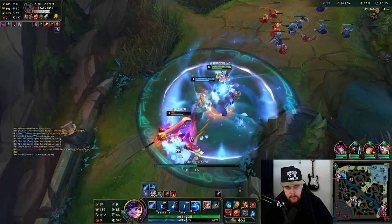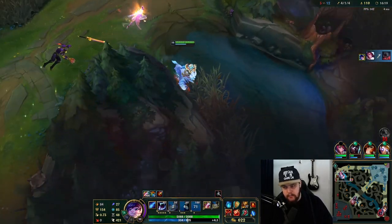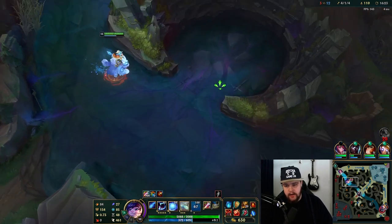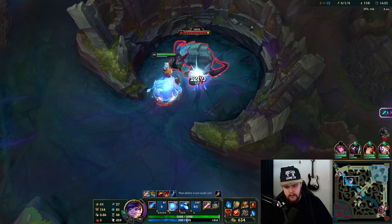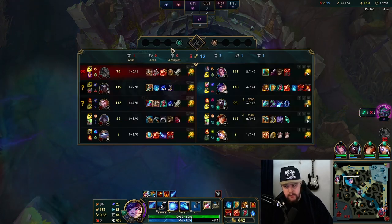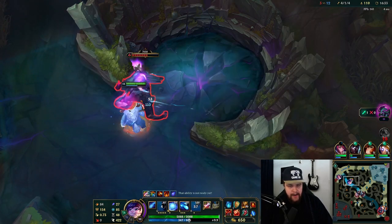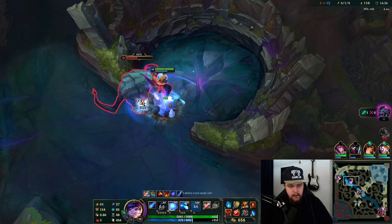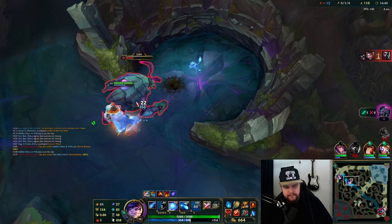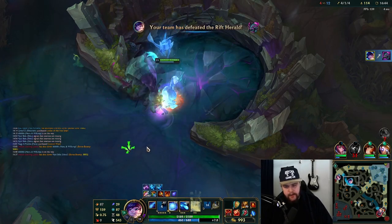Snare into the ult - perfect. There we go, not bad. We saw an opportunity and used the circle to our advantage. I have 50 seconds on dragon but I'll quickly do the Herald here, make sure it's off the map. I need the objective control - I'm at 8 out of 12 KP which is really good. I should have had two dragons but I'm an absolute idiot, so that's on me.